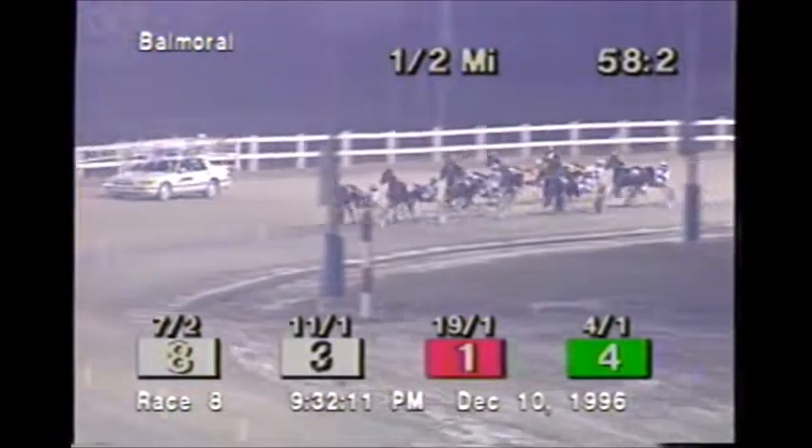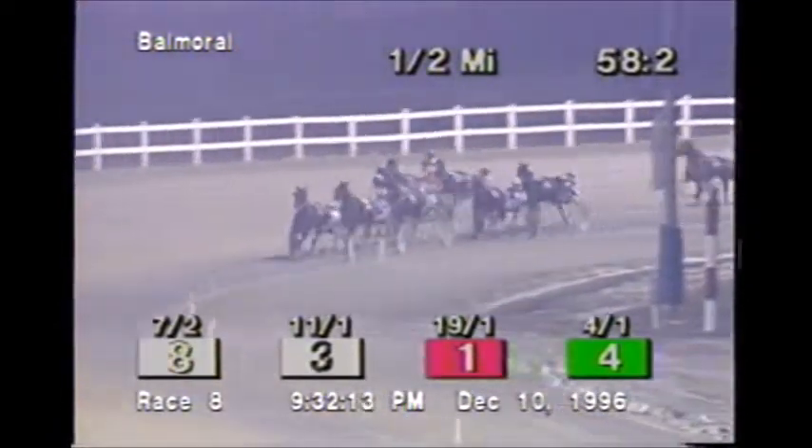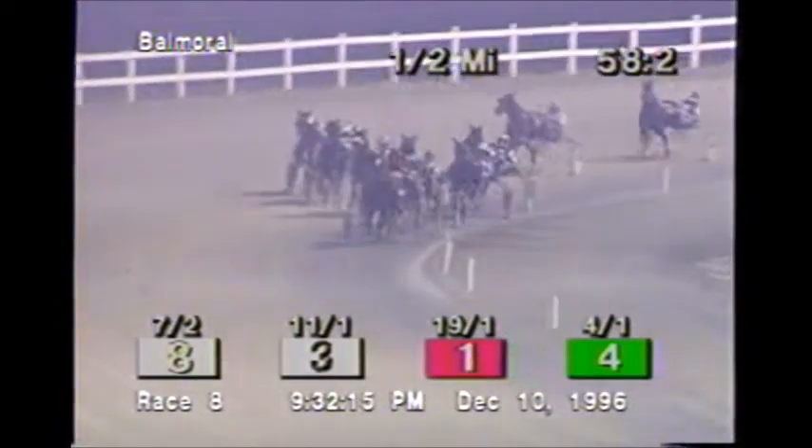And behind him is Rig, saving ground, advancing inside as they turn for home. Comes Rig, then on the outside that's Papa Red. 3 quarters in 1:28 and 2.